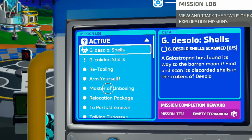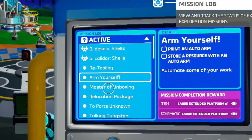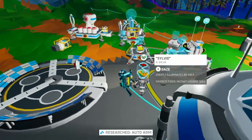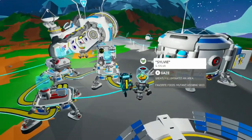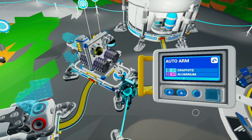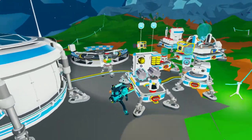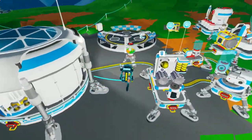So what are we doing? G Kalador shells — retooling, arm yourself, print an auto arm. Do we even have auto arms unlocked? Oh right here, you can research them. Now let's see, I have some graphite on me. Where does it need to be printed? The auto arm — yep, aluminum. Do we even have aluminum? I don't think we have aluminum. All right, I'm gonna have to go get some aluminum.